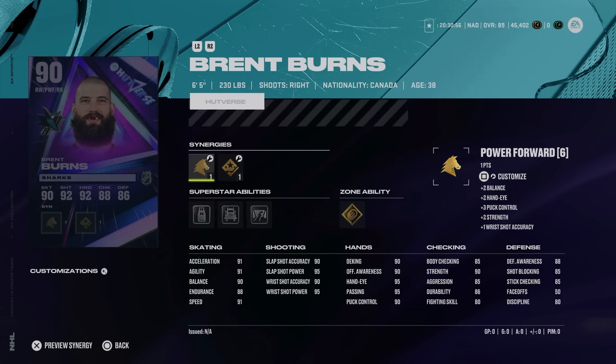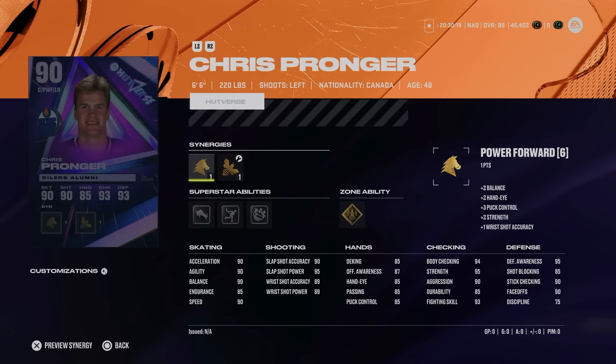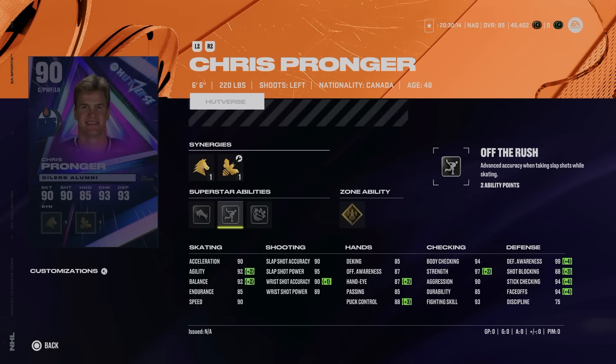Then we've got Brent Burns — right-handed, 6'5" 230-pound right winger with Power Forward, Two-Way Forward, Shooting Boost, and Checking Boost. He's got Gold Total Eclipse, Close Quarters, Big Rig, and Big Tipper — just a very fun card. 91 speed, excel, and agility, 90 balance, only 85 body checking but at 6'5" 230 it doesn't matter. Hand stats are all above 90. Total Eclipse lights up under your player every time a goalie is in a screen state, giving you a unique advantage if you get a line together with all Gold Total Eclipse.